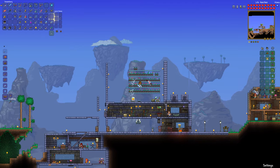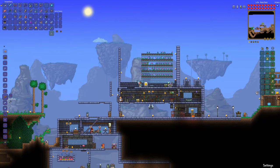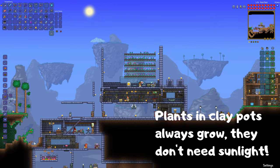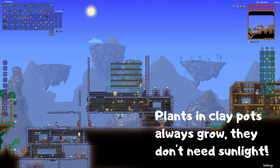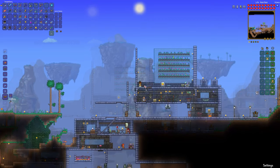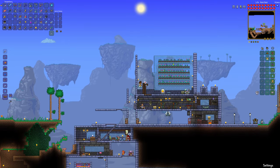Now with the clay pots, just place them on your platforms. Now let's fill in the walls. Plants in clay pots will grow anywhere and don't need sunlight to grow. But I'm still gonna put glass walls, since this is a greenhouse after all. Let me build a spiral staircase for decoration too, just for fun.